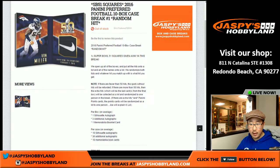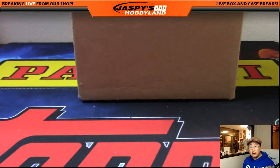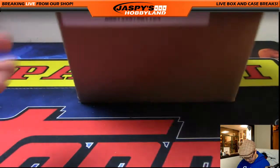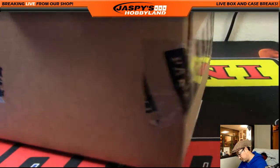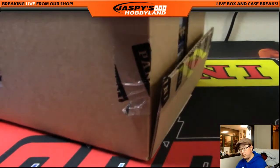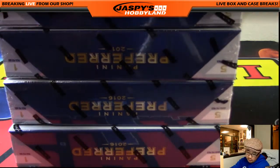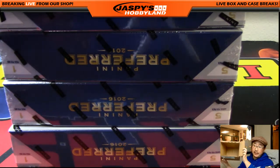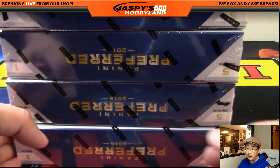Hopefully none of that extra stuff will happen and it'll be straightforward. So with that said, let's open up the case and pull out all the hits — good luck everybody. This is our final preferred case in the store. We should be expecting five cards per box: 10 silhouette autos per case, 30 additional autographs per case, and 10 book cards — that makes 50.